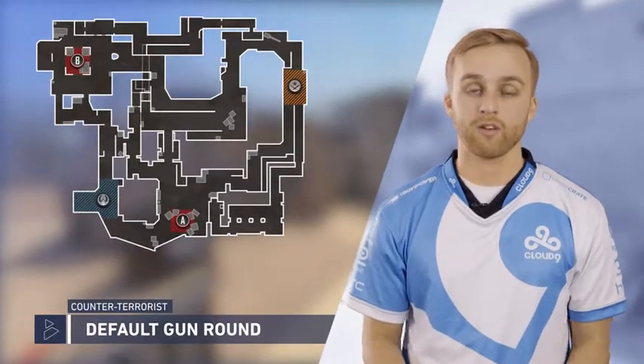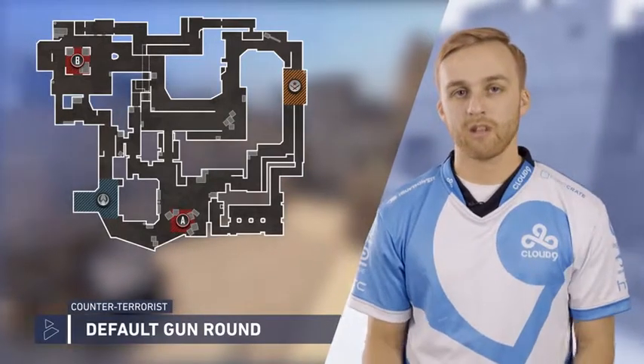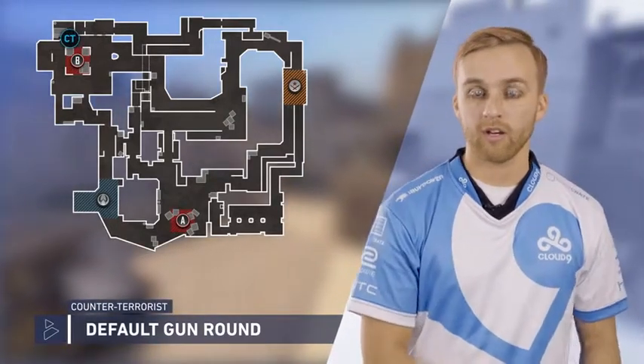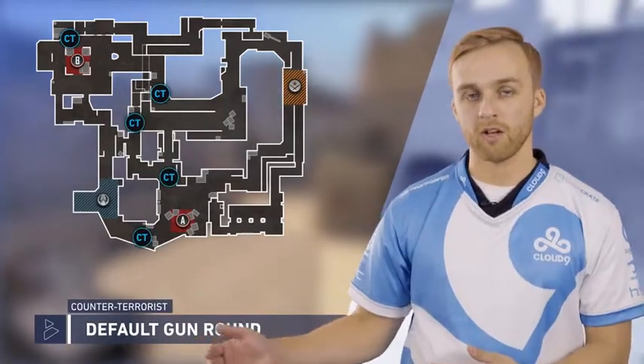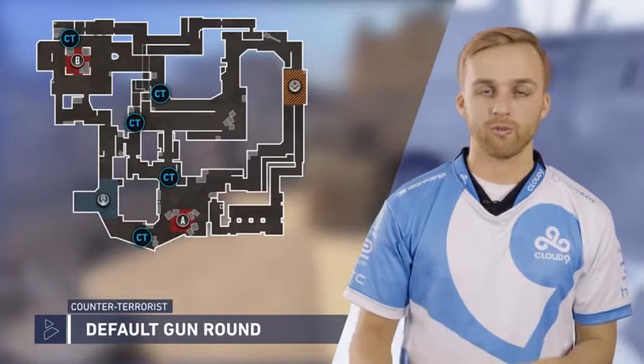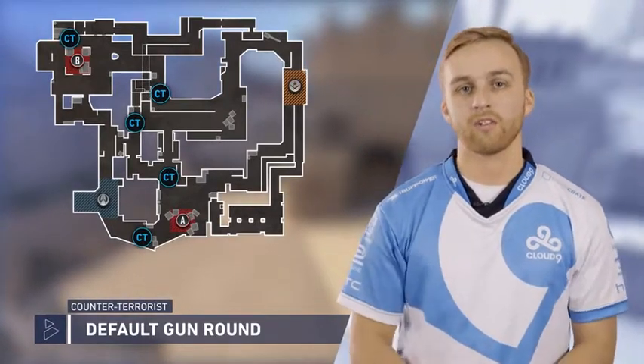This is a gun round and I'm assuming here you have a full buy. So what that means is every player should have a smoke and a flash at the least, if not a Molotov. The way this is going to be set up is you obviously have one B player, one cat player, one window player, one stairs connector, and one spawn. All these players have different reactions and roles they can get into. So we're going to go in-game right now and I'm going to talk to you about each player's individual reactions.